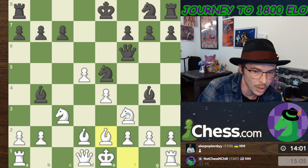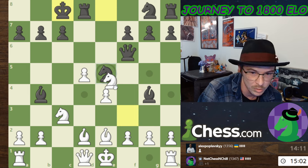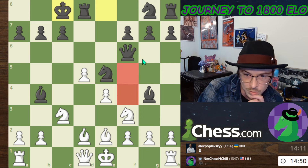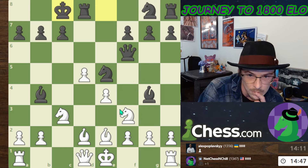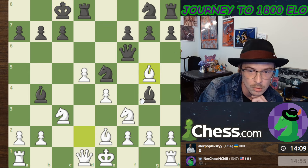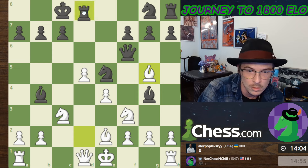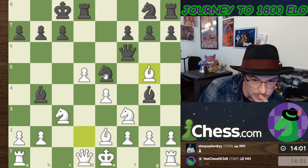I'm going to take the knight probably next if he just allows me to. I could also do this — no, this queen can't go to these squares. I kind of like this move. I need to castle, but this is a direct threat, so maybe it works. If he takes here, I take, he takes.